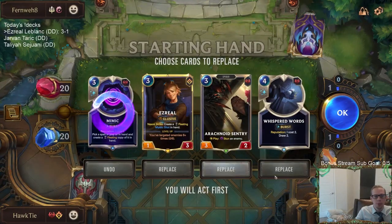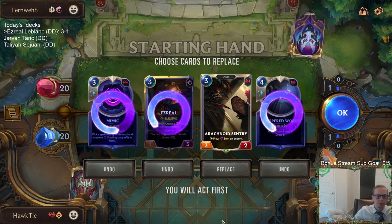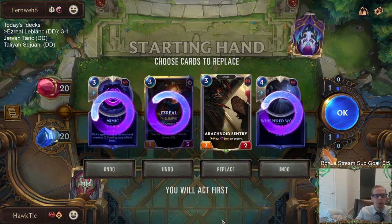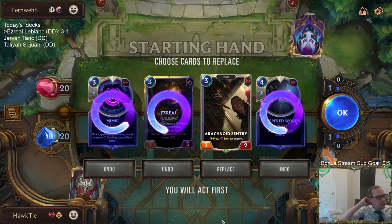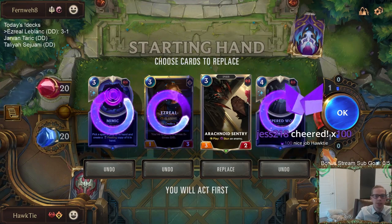Mimic and Whispered Words are going away for the mulligan. This is actually a terrible Ezreal matchup — Fiora challenging, Sharp Sight to block, Single Combat. It's just a pretty terrible Ezreal matchup. So I've learned: don't keep Ezreal in your opening hand against Fjorshen.